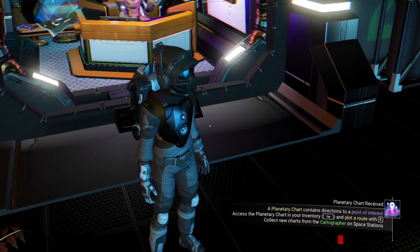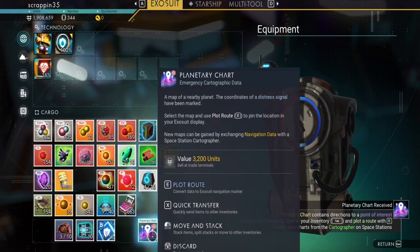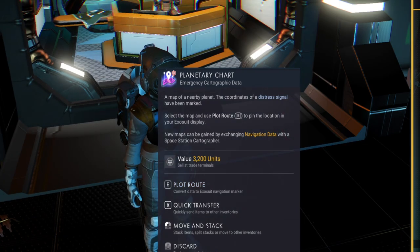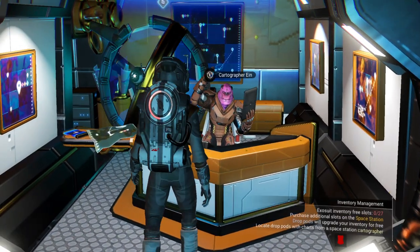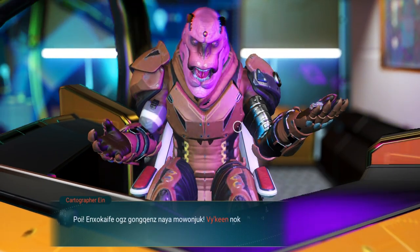We'll go ahead and buy this planetary one — but this is not the one we want. You'll see in blue it says 'distress signal.' This is not what we want. We want one that says 'secure' or 'security' — something like that. It will be marked in red.